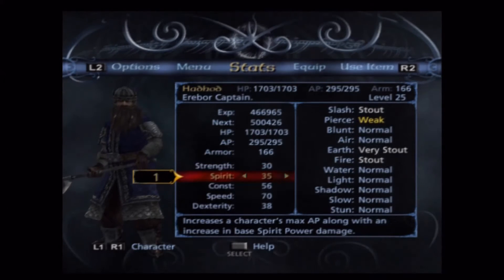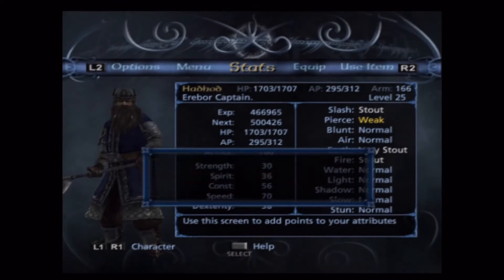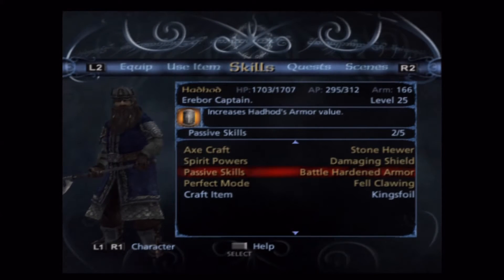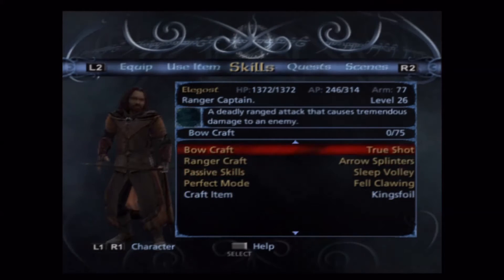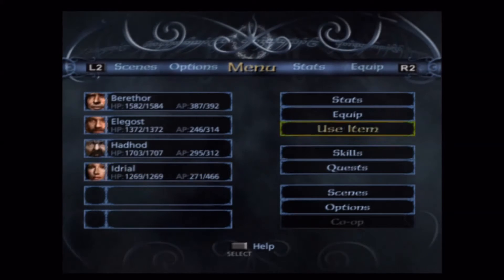Some armor for Elagast, and Hadhod is gonna get a bunch of spirits — all right, cool. Battle-hardened armor. Valor, Sleep, Valor — increased armor, looks good, passives look good. Looks like we're on the right path.